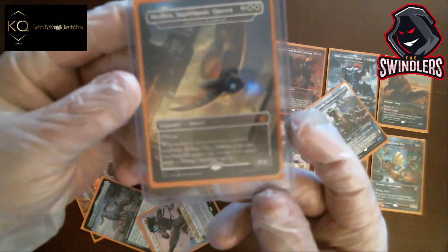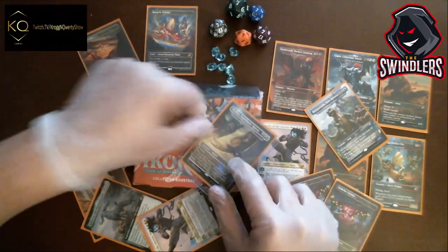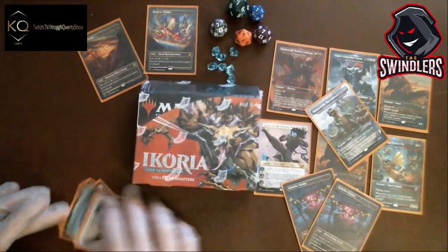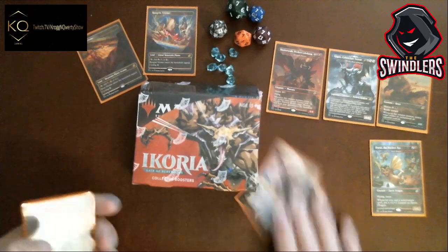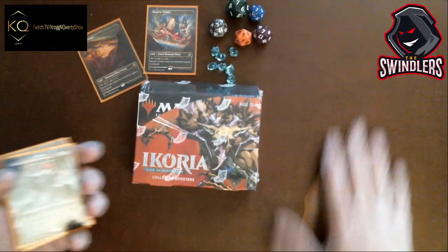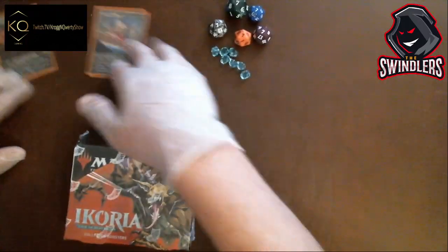Today we are going to open twelve of these bad boys with Krog's luck and see what we pull out. I'm hoping for the nine Godzillas we don't have so I can have a full set. We got our lucky sevens on our die and seven counters for our luck today — Peaners — and away we go.